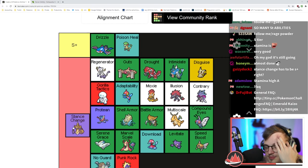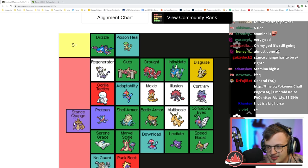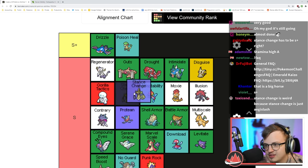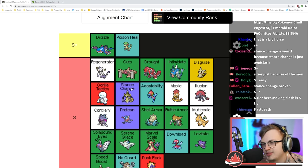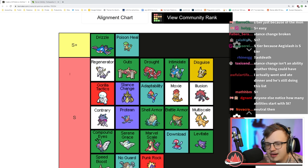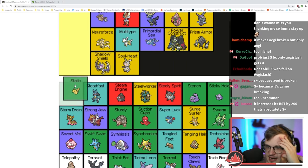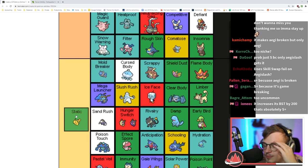Stance Change is S tier — obviously King's Shield doesn't work without it and it makes Aegislash super insane. Yeah, I think it's just S tier. It's very weird to rate because it's what makes this Pokémon what it is. I don't think it's S plus though.